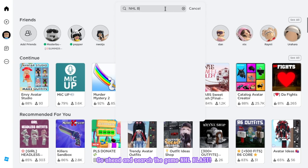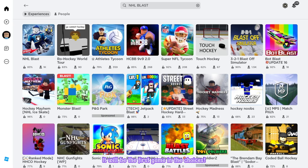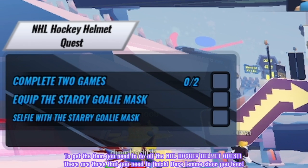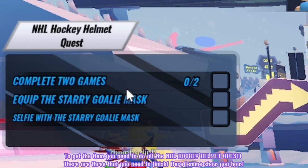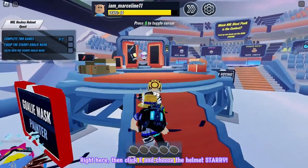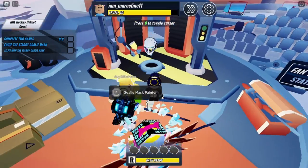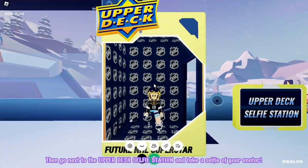Go ahead and search the game NHL Blast. It will be the first game in the choices. Make sure that it's created by NHL Official Roblox Group. Let's join! To get the item you need to do all the NHL Hockey Helmet Quest — there are three that you need to finish. First, go to the goalie mask painter right here, then click E and choose the helmet starry and equip it. Then go next to the upper desk selfie station and take a selfie of your avatar.